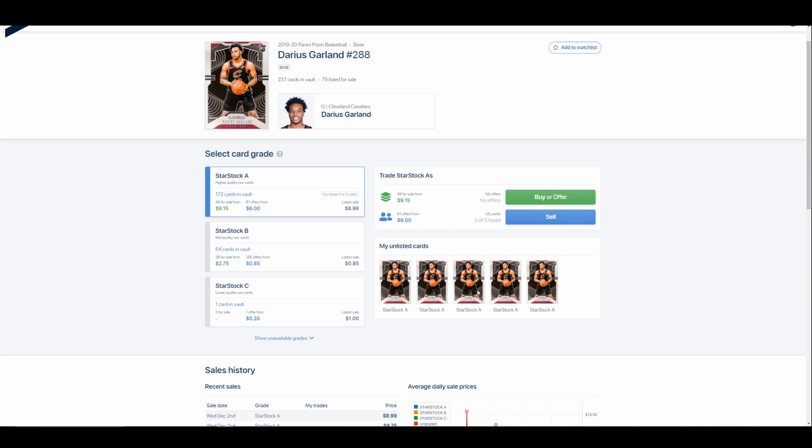That was in the early days of StarStock when they weren't super well known yet. He starts going nuts, gets the start, and I throw $25 on my StarStock account — I had no cards in here. I put $25 in, went and bought every single BubbleBull card I could afford. By halftime I had marked them up five to six times what I purchased them for and already sold them.